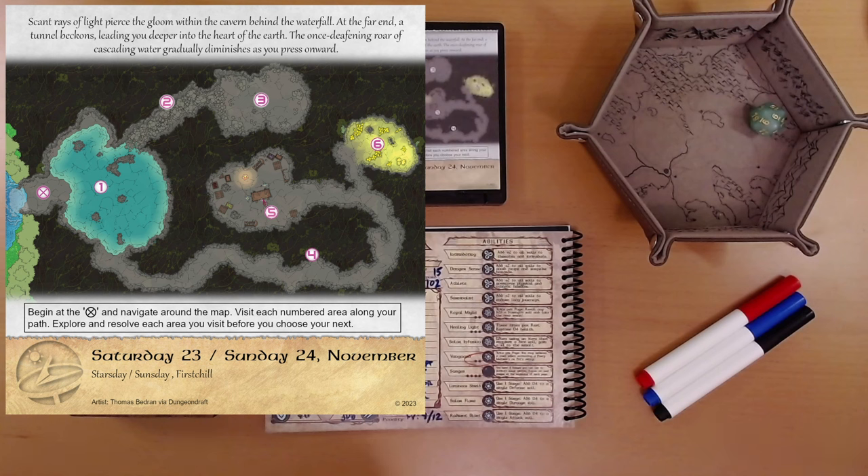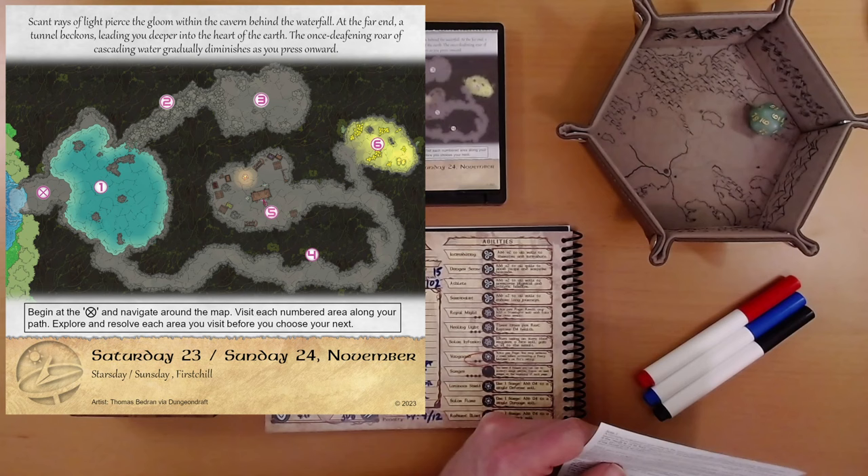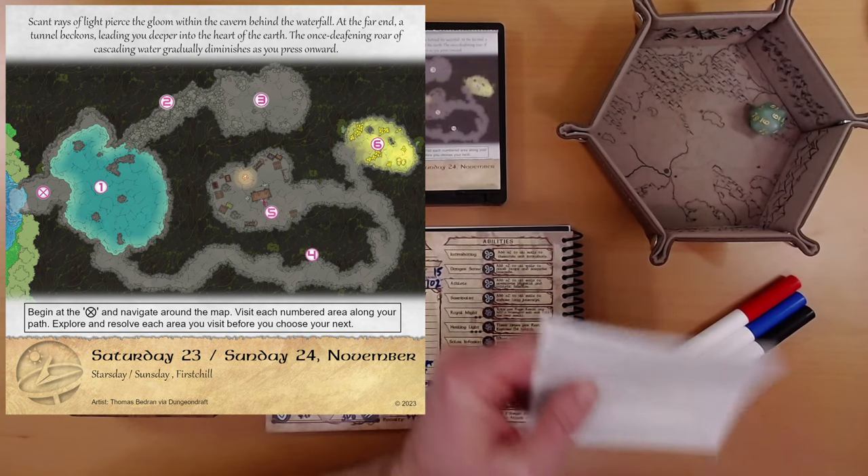It looks like maybe we're headed towards area 6. So let's try the dead end first. We'll go 1, 2, 3, 4, 5, 6. That's convenient.